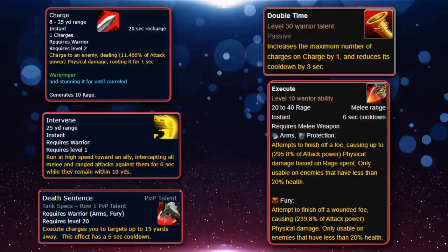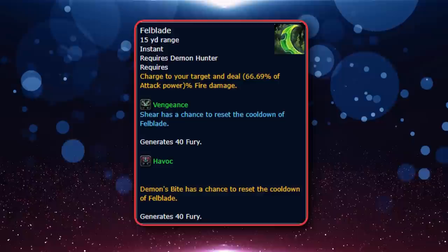Demon Hunters also have an ability similar to Charge called Fel Blade, which is essentially the same ability but with a Demonic twist and does not root the target. Fel Blade is a level 15 talent with a cooldown of 15 seconds.